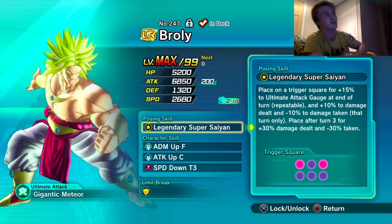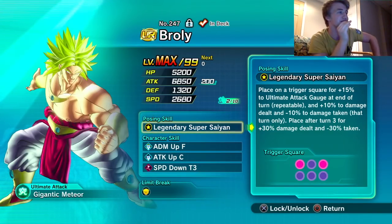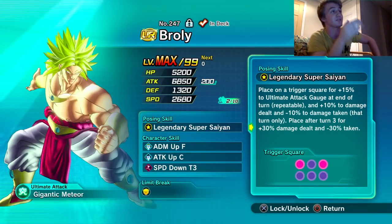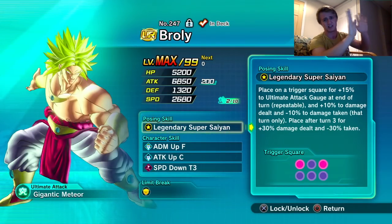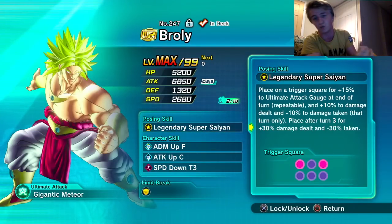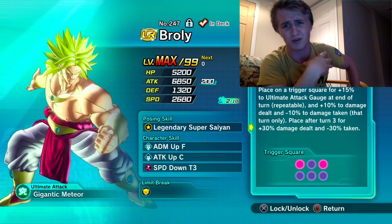His speed is a little low and his defense is a little low, but the defense isn't much of an issue because if you go first with him there's still a low chance of survival — he does get that plus 10 damage dealt and minus 10 damage taken buff. Once you get to 30 at turn three, there's no way you're surviving unless you have an insane amount of defense or a Wisa Novato's.